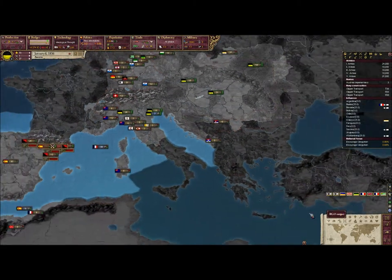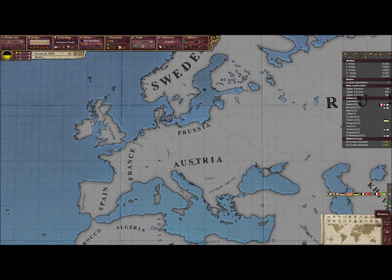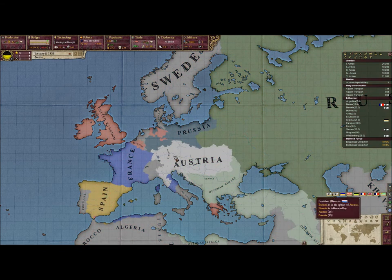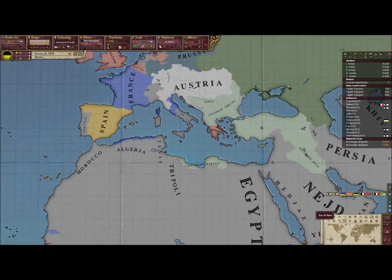Another good thing about Victoria 2 is it has these mini-map buttons. So there's party loyalty, which I already explained. Supply limit — how fast you'll have attrition, which unless you're allied with them is usually very low, or you have a core. Sphere of influence — who's actually in your sphere of influence, which is quite useful. And you can see who's in influence, etc.